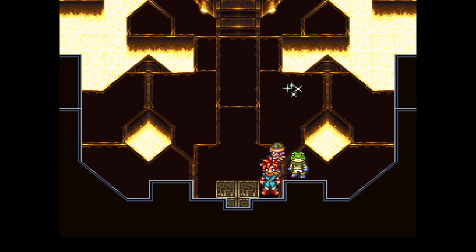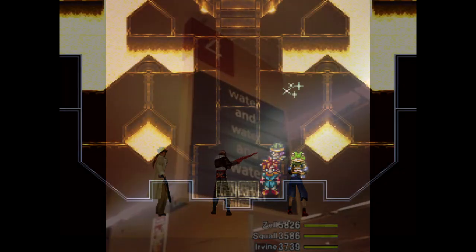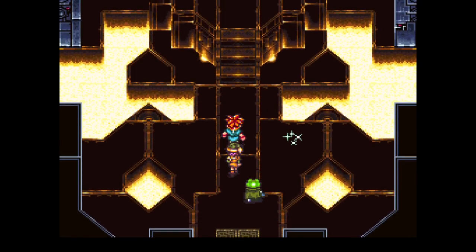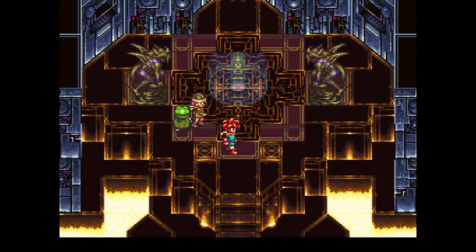So besides evil and technology, what else does the Ocean Palace have? Welcome back to Chrono Trigger Plus! Previously, we ended up in the Ocean Palace, but we fought a prophet we weren't supposed to fight, and a Dalton who was just lame.